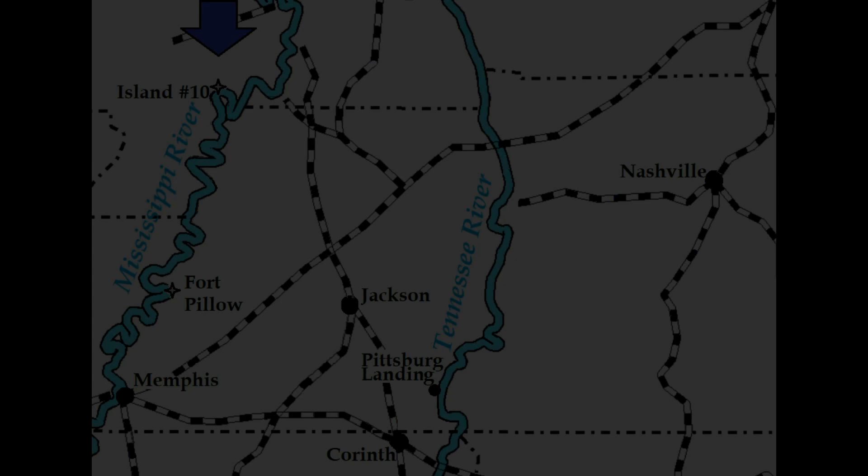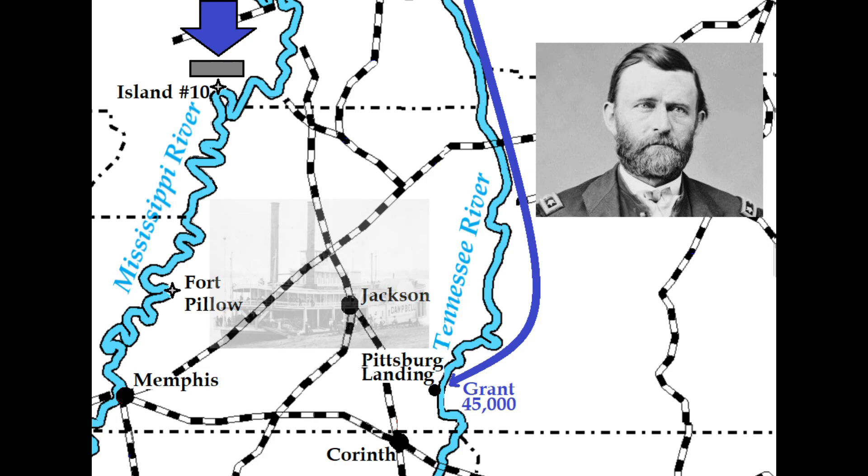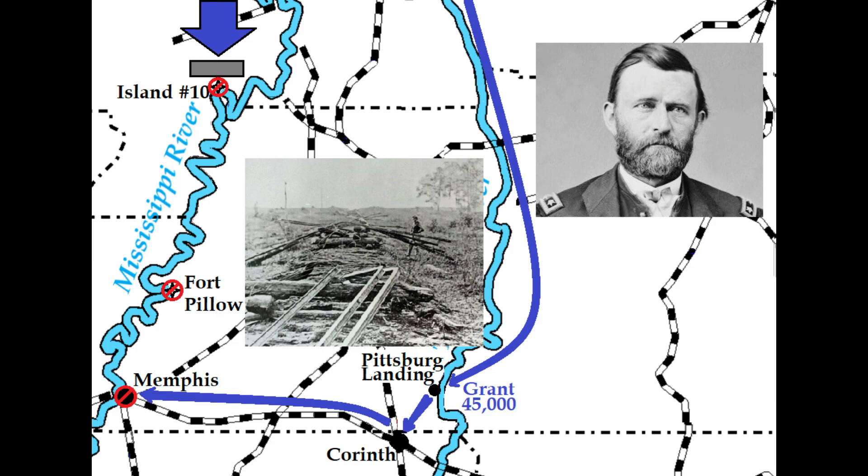The Battle of Shiloh, one of the bloodiest of the American Civil War, was an important event during the struggle for control of the Mississippi River. When Federal forces advancing down the Mississippi were halted by Confederate fortifications at Island No. 10, Major General Henry Halleck dispatched Ulysses S. Grant on riverboats up the Tennessee River to Pittsburgh Landing, a short distance from the railroad hub at Corinth, Mississippi. Capturing Corinth would allow Grant to threaten Memphis and possibly cut the flow of supplies and reinforcements to the troublesome Confederate forts.